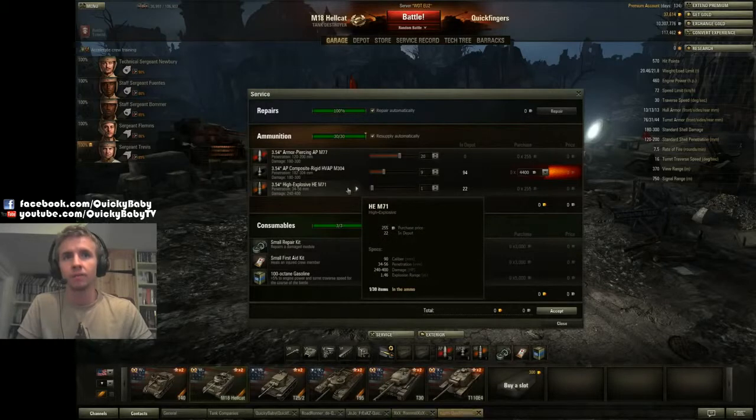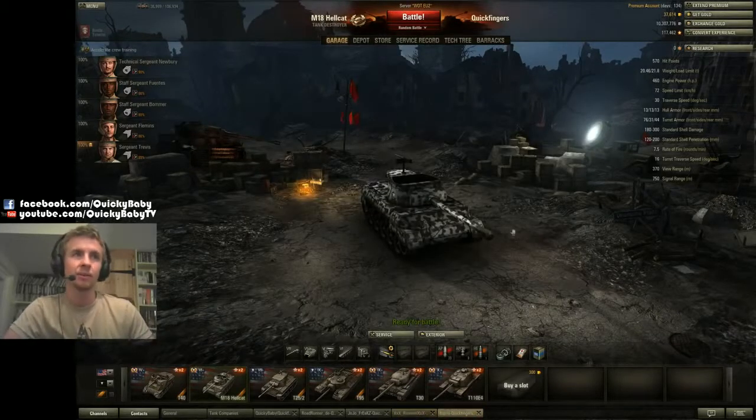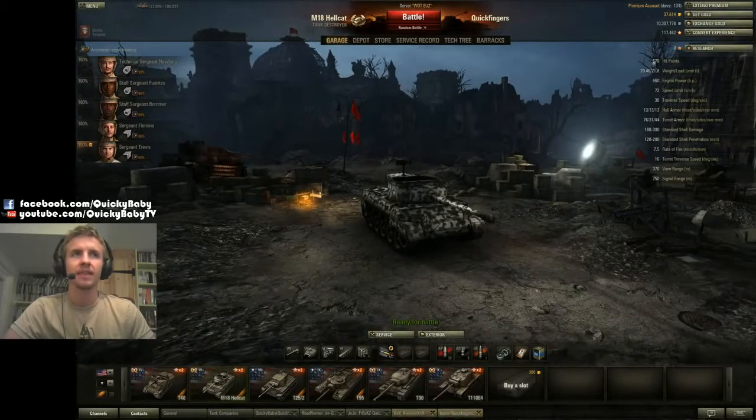The caliber of the gun is quite good on the Hellcat for a tier 6 tank, so some of the splash damage can be quite useful. Now the tank as a tier 6 tank destroyer has got pretty low health — 570 — meaning it can barely take two hits from most tanks of its tier. A T-150 will two-hit you, a KV-1S will two-hit you, and your opposing number, a Hellcat, will three-hit you.